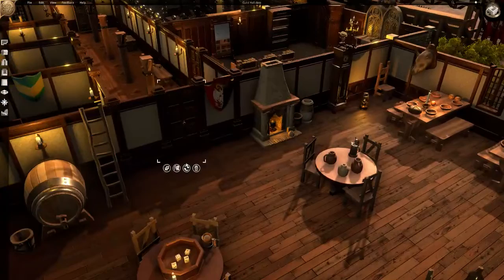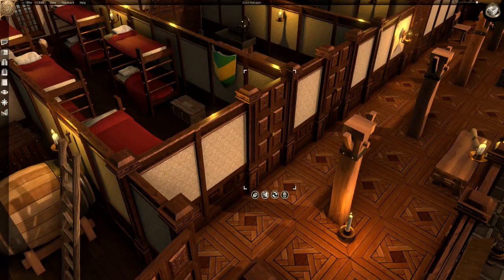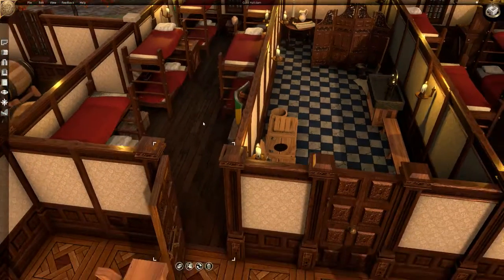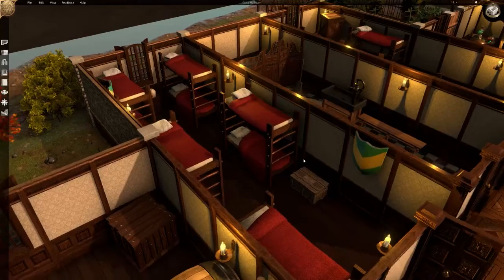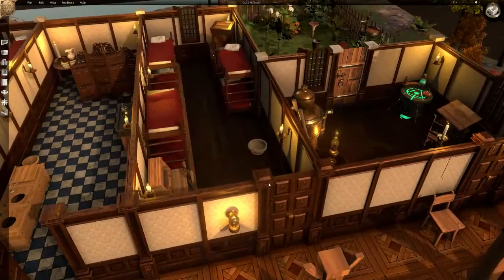We'll continue into our hallway here. We have our guild bunks off to the left — our first guild bunk. Make sure to deselect off the doors before using the mouse wheel or you'll start inverting those. They've got their mess room and another bunk hall here.